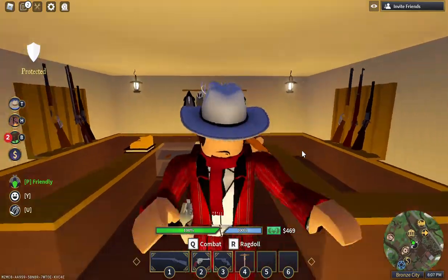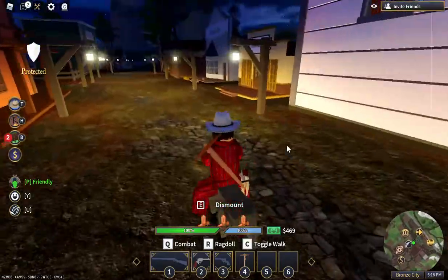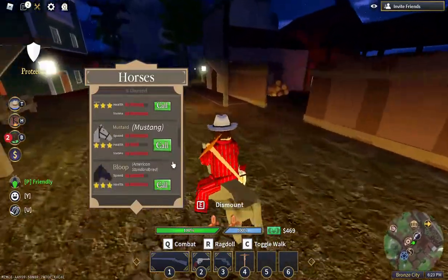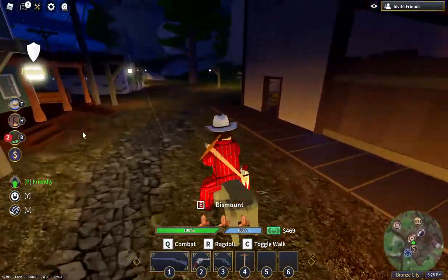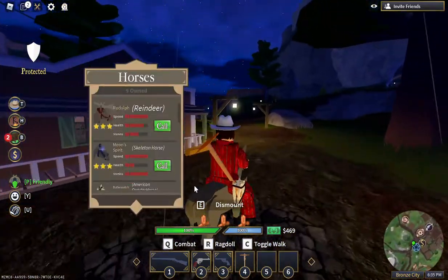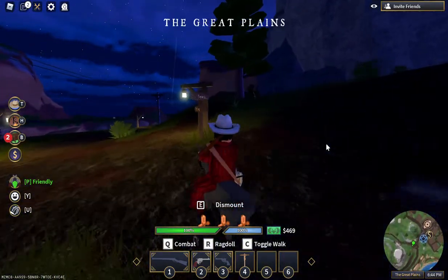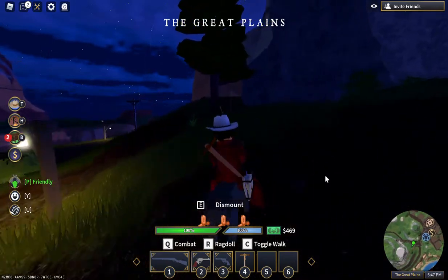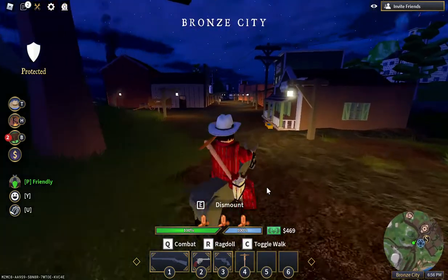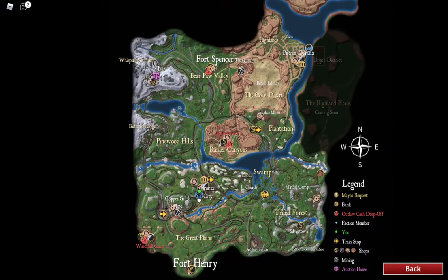Once you get these guns, you're going to be able to hunt a lot easier — it's going to make the game much easier. After that, you can earn more money to buy a better horse like the Mustang or the Quarter Horse. Once you get to tier 3, then tier 5, from mining this place, and then get the Lamant and Yellow Boy, you can actually start exploring the map — it's a very large map with plenty of places to explore.